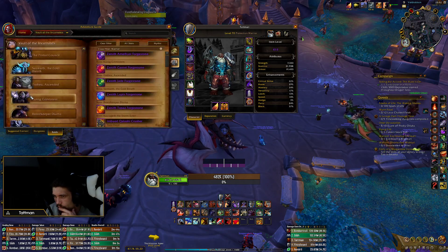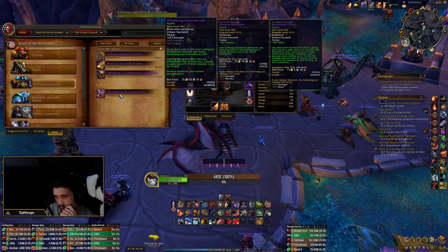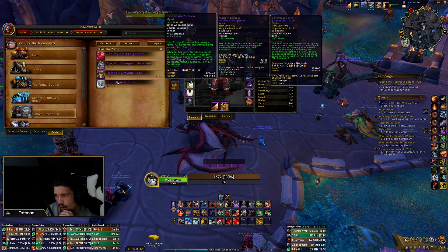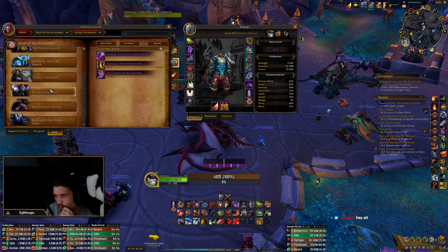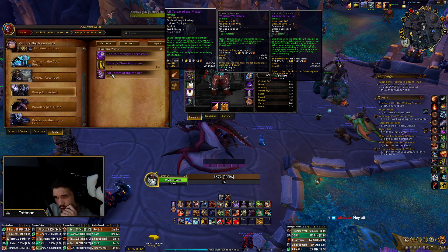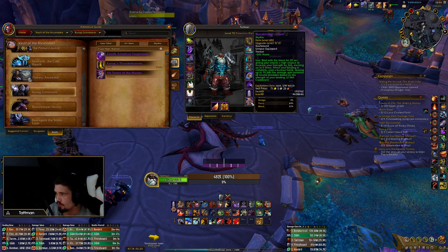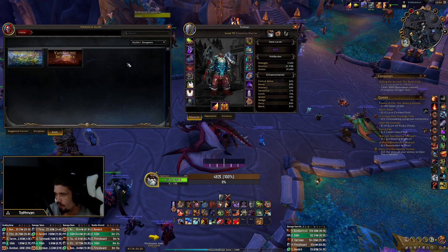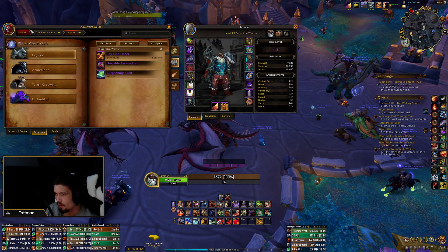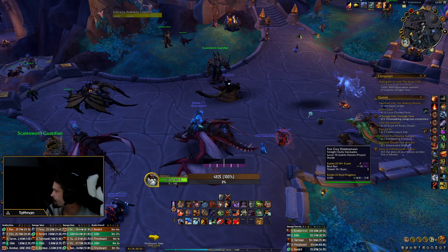I'm not sure how most red trinkets perform — something like this one could be alright, it could work. The passive one I think is kind of trolling, and this other one might work but I'm not sure how strong it is. So those five are: Windscar Whetstone, Blaze Binder's Hoof, Creation of Flame, Burgeoning Seed, and the Enduring Scale.